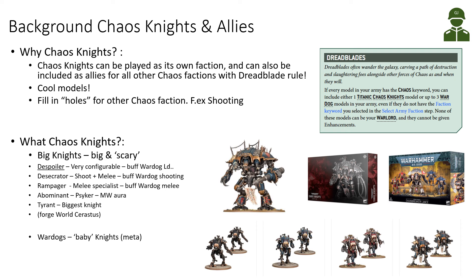The Desecrator has a shooting and melee combination and buffs War Dogs' shooting — so very good with Brigands, for example. The Rampager is a melee specialist with only a claw and a chainsword, buffing War Dogs in melee and getting special abilities when charging. The Abominant is the Psyker Chaos Knight that came out with 9th edition, doing some mortal wounds and aura effects.